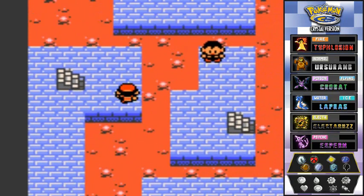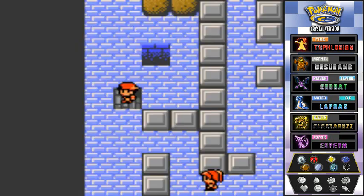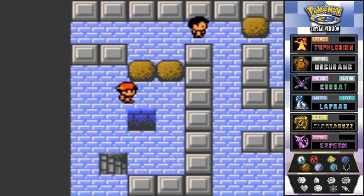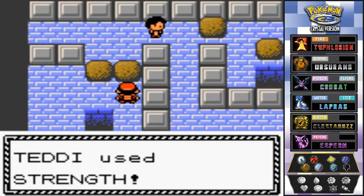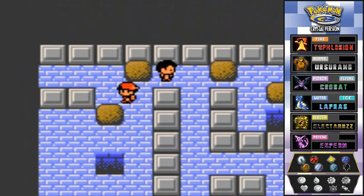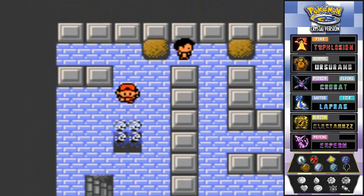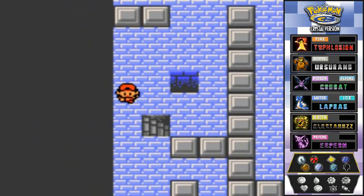There's lava around the gym, and this is probably the only place where you use an HM move. There are boulders we need to move — just like the Ice Path puzzle. Push them into the holes and you'll be good to go. One boulder down.